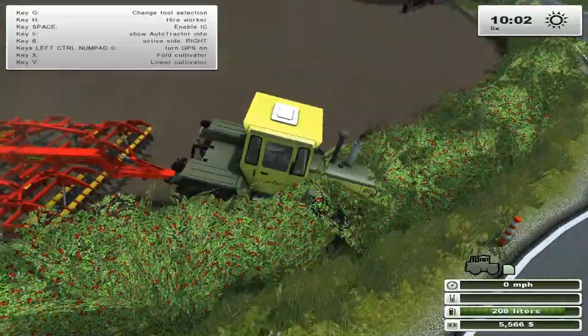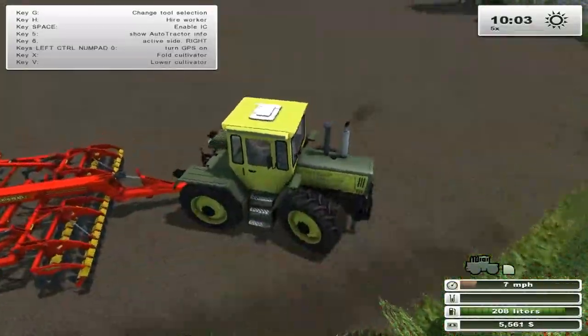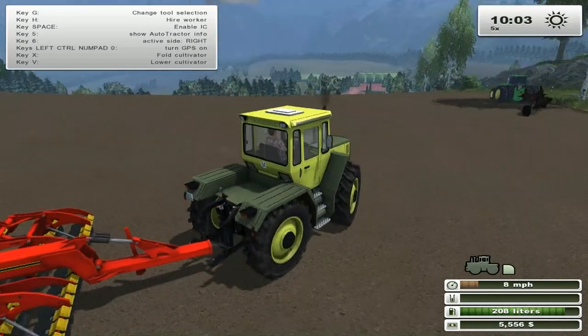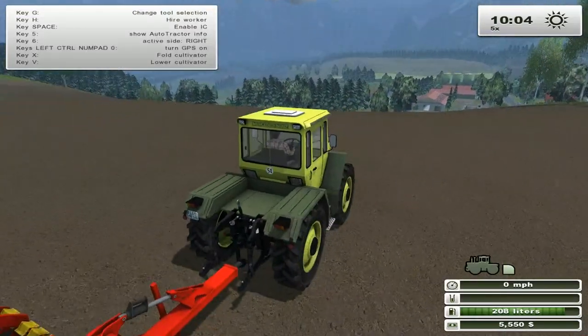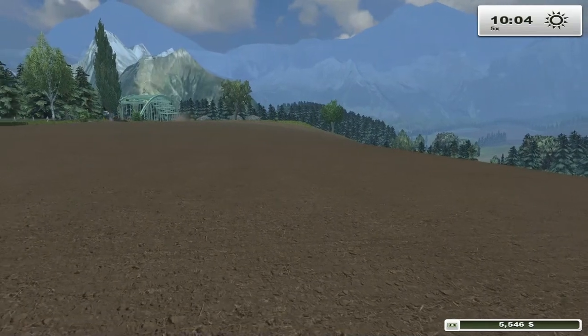Okay, I think we got it all. That's how you fix a spot in the field that will not cultivate or plow normally. Oh, I must have missed just a little bit there - ah, well, that's fine. Just get yourself a plow, turn it on the create field mode, give it some plowing work, and it should fix itself up.